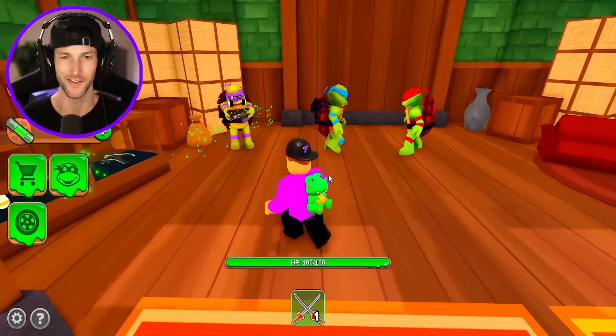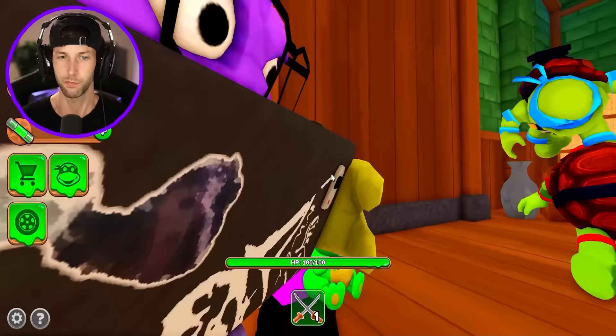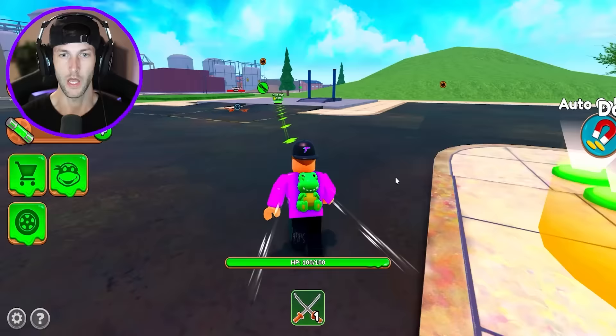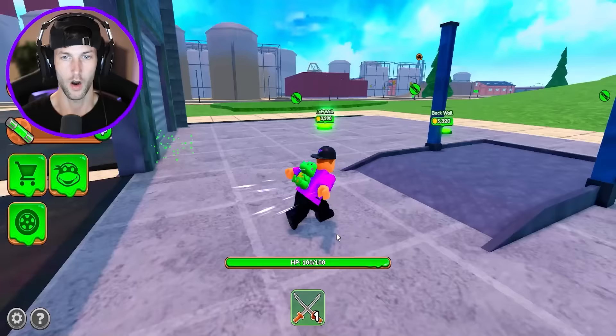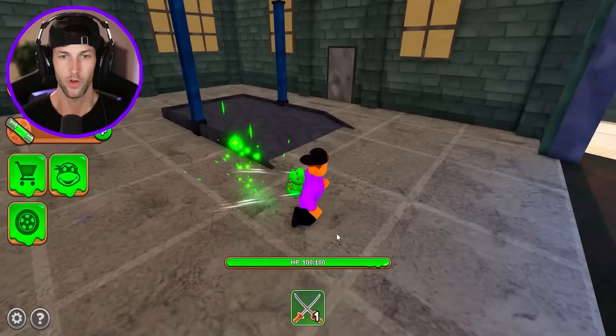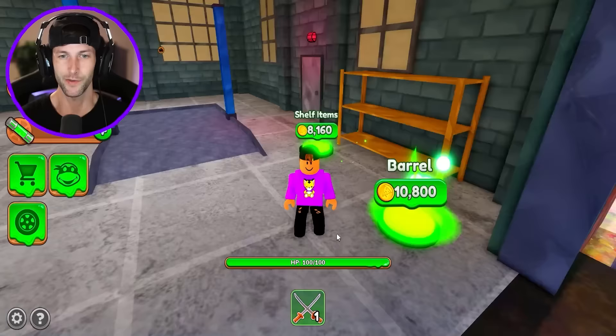Let's get some more money and see what else we can build. I think the dojo should be complete. It wants us to go back to the garage, so we probably have to build the actual building. Let's see how much this garage costs. Build the walls, ceiling, beams. We'll build some lights, a shelf. I need tools to fix my cars when they break down. How are we only making $600 every second? I feel like we're going to run out of money. Even with double the cash, I might have to buy some, because this tycoon is probably huge.